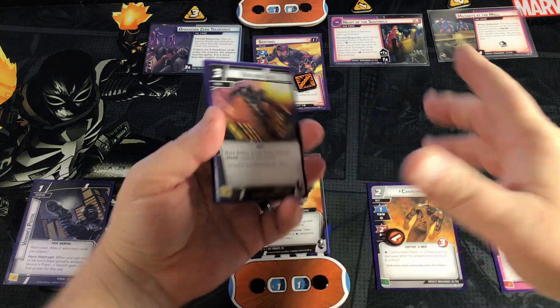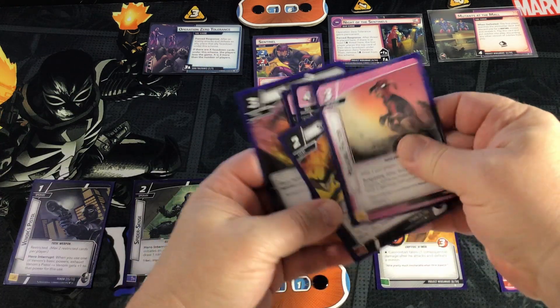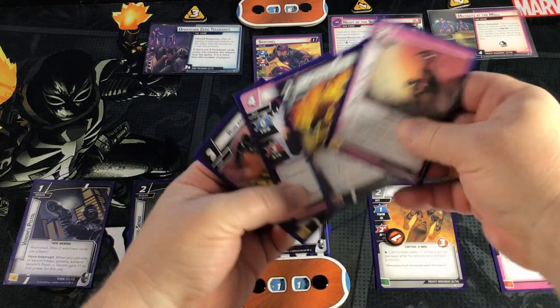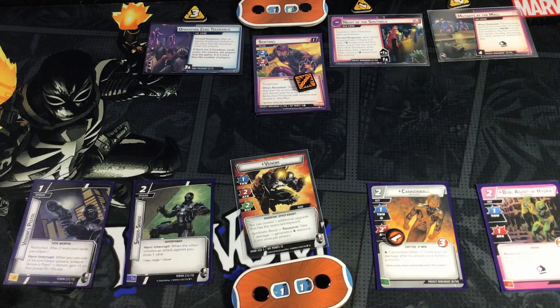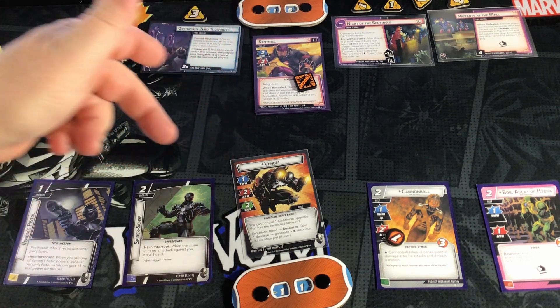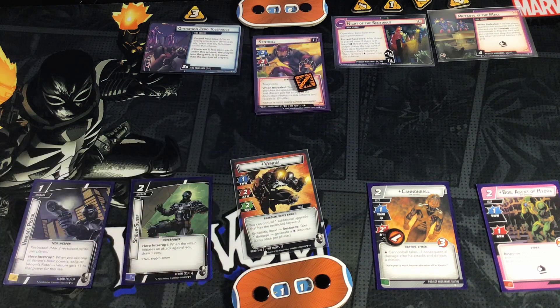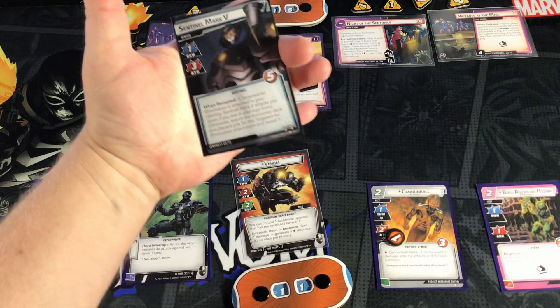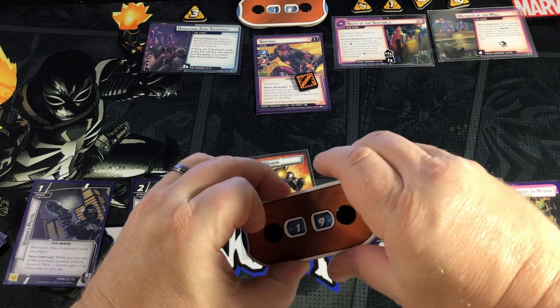I've got too many cards — I kept Venom's Pistol and drew too many, so Head Pool goes back on top of my deck. My hand is Venom's Pistol, Run and Gun, Savage Attack, Healing Factor, and Panda Pool. We place one or two threat onto Knight of the Sentinels — getting kind of dangerous. Sentinel attacks for two plus a boost. Spider Sense triggers — when the villain initiates attack against you, draw a card — so Head Pool comes back into my hand. Sentinel attacks for two plus the boost card which is another two: four damage total. Venom goes down to seven.